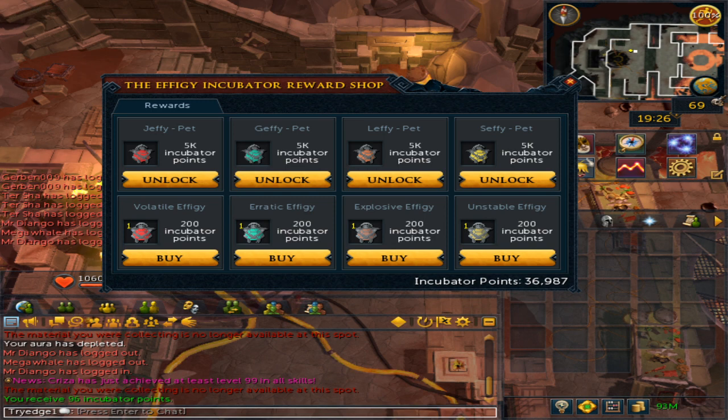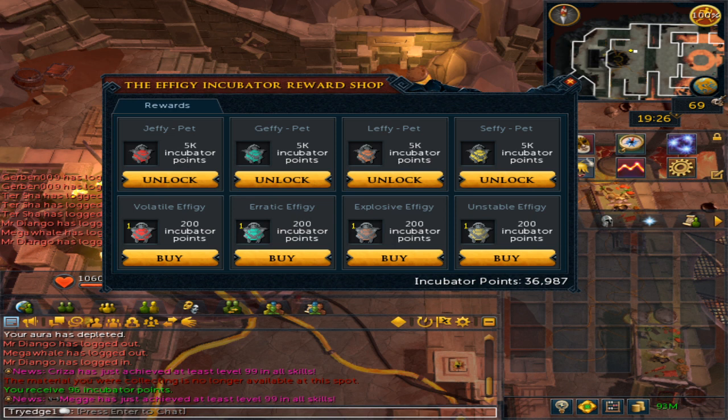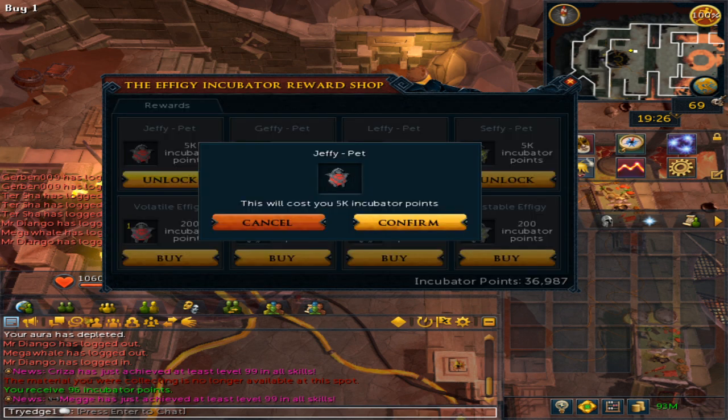The top of the reward shop has four effigy color skin pets. You can only buy these if you already have the base effigy pet, and then you can buy the skin. Each one costs 5,000 points, which I'll buy right now.